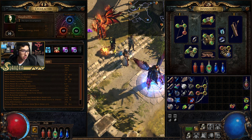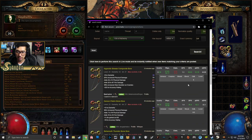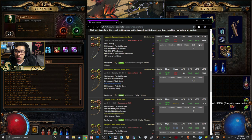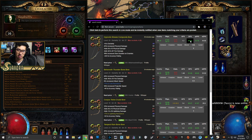Another thing I want to mention: on the search when we were looking up the item, I sorted by DPS by clicking on DPS. There's PDPS (physical DPS), APS (attacks per second), and EDPS (elemental DPS). I just click on total DPS because even if you're speccing for cold, it doesn't really matter — you want the extra raw DPS.